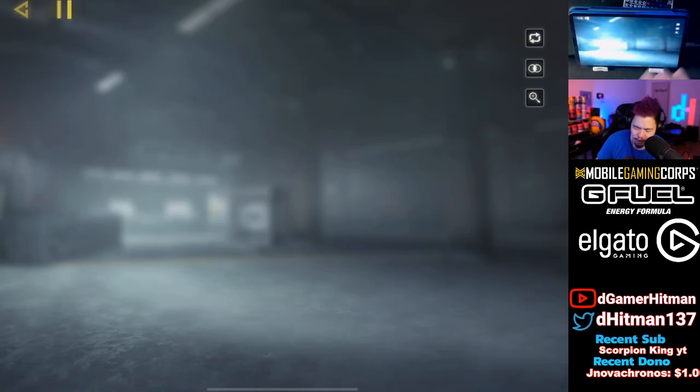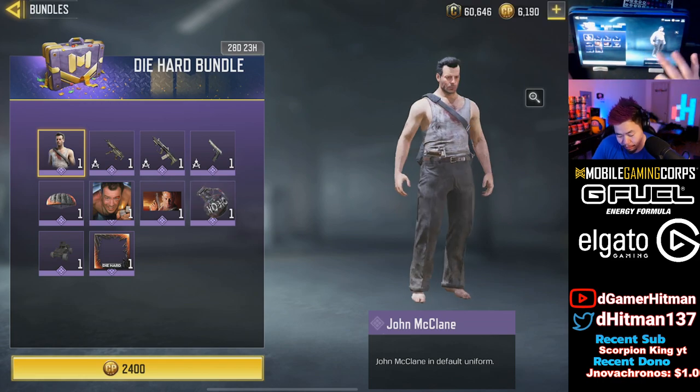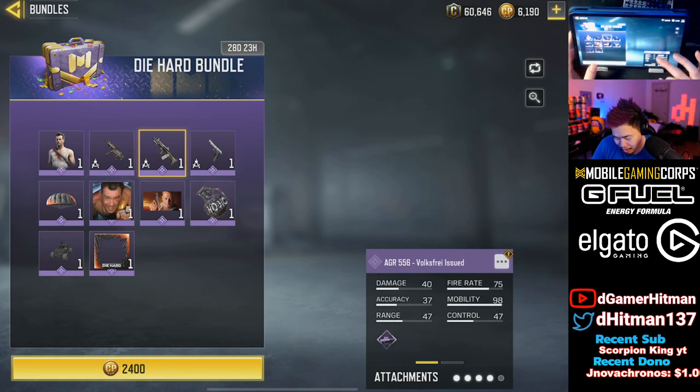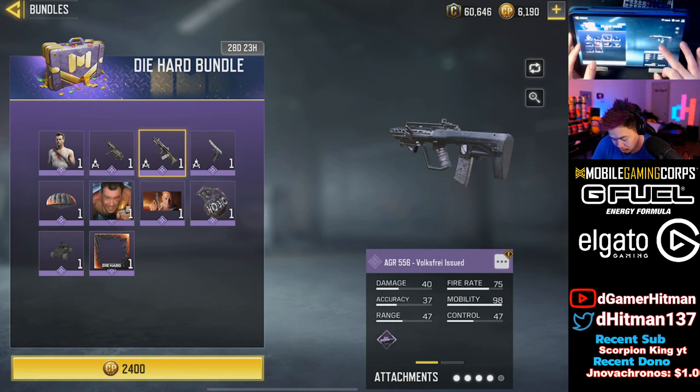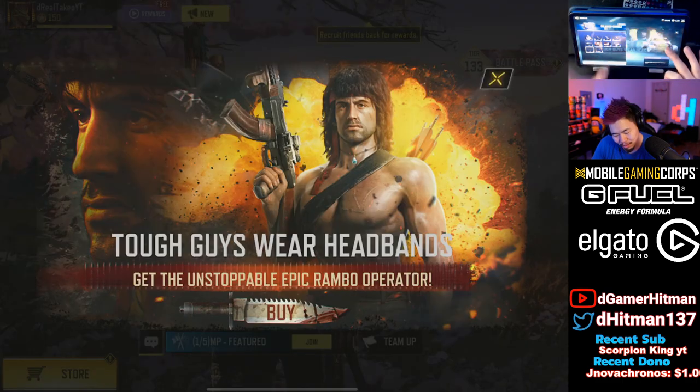So yes, John McClane is in here. Let's go ahead and click the buy button. You can actually buy the bundle. Let's see what it comes with - John McClane bundle. We got the QQ9, we got the AGR. That's actually really, really nice and clean. Was this a Shock RC skin? No, okay, that's what I thought.